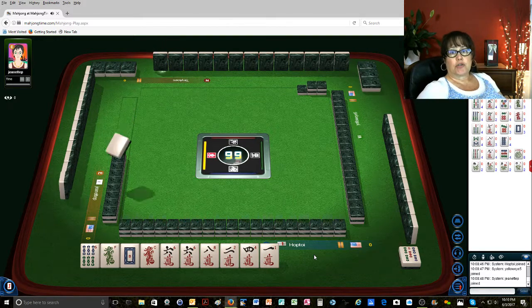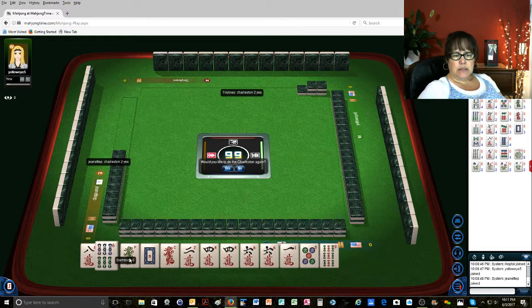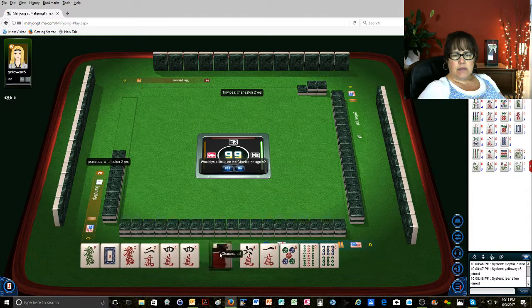Sorry, that was a little dramatic. Ooh, keeper! Alright, so we have 2, 4, 6, 8 now. I think we need to play 2, 4, 6, 8 really. I needed that tile — why did I put that over there? We'll do the Charleston. So 2, 4, 6, 8 — we'll get rid of these.